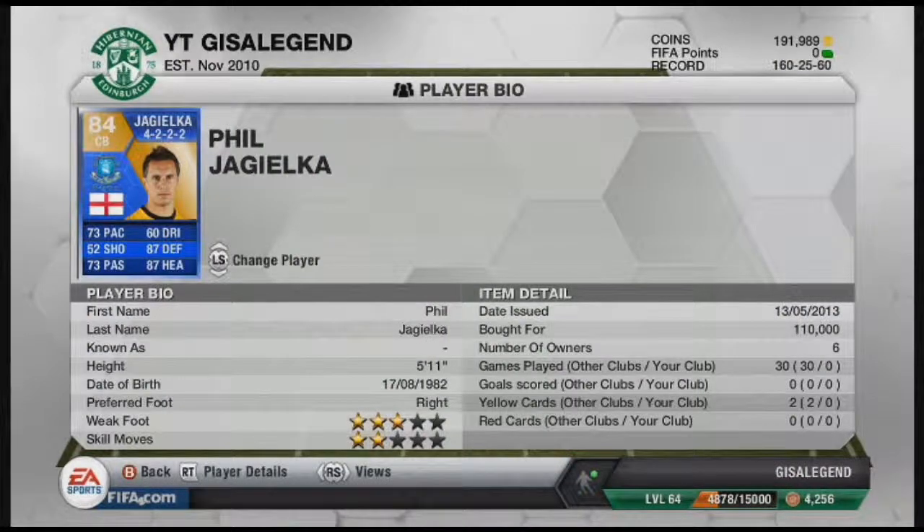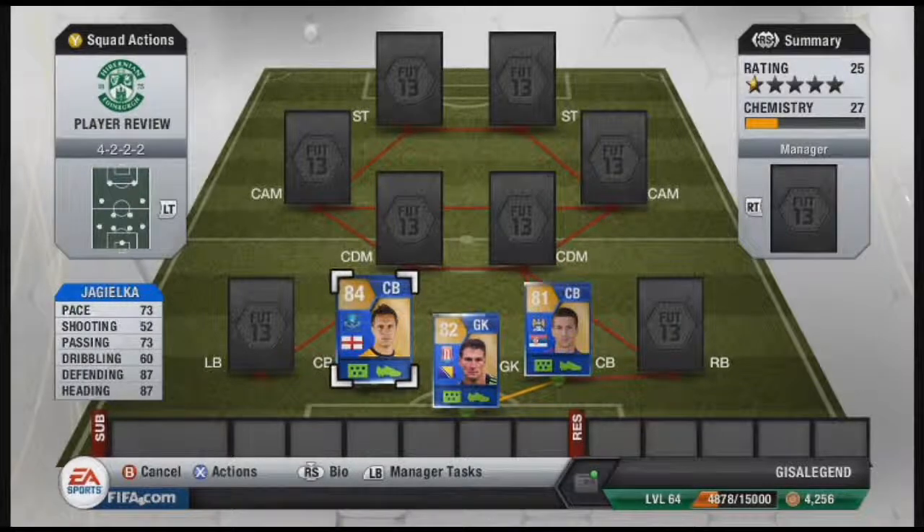He's what, 31 years of age? He's a late blossomer. It's unbelievable that he's been at Everton for quite a few years, and I think he won't go to a big team now — Everton's where he'll stay for the rest of his career. But he's been a really good centre half and 110,000 coins is a real good buy I feel.